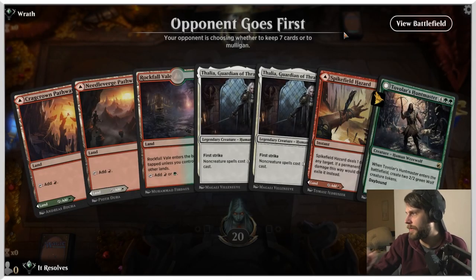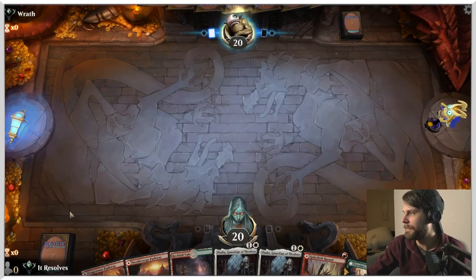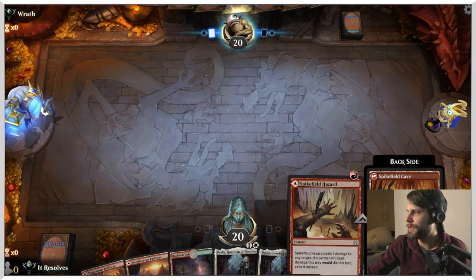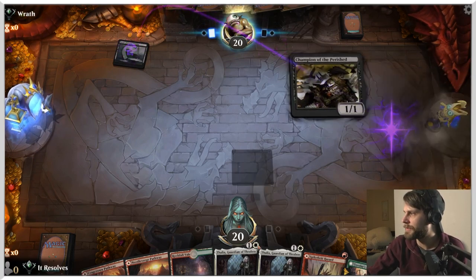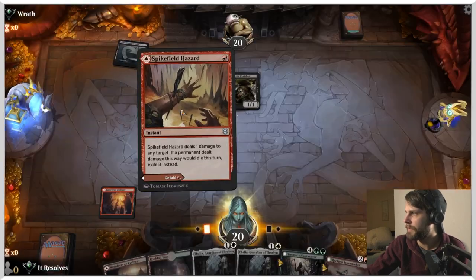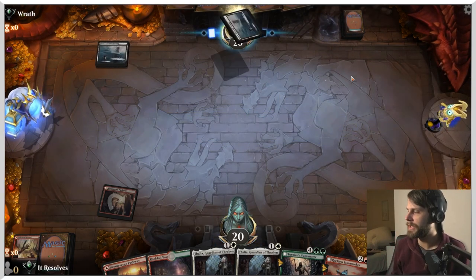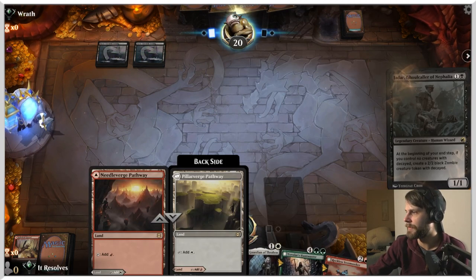Here we are for our most likely final game, and I actually do kind of like this hand — I think we're going to keep it. We've got double Thalia, which isn't great. We definitely need to get some mid-game here. But we do have a nice turn one if they have something, and then turn two we just get to drop Thalia. This is going to be a true test of Thalia — I'm not positive on Thalia yet in this list in particular. Obviously Thalia is just good, but in this list specifically, I don't know if it's worth it or not. So this is kind of our learning experience for that.